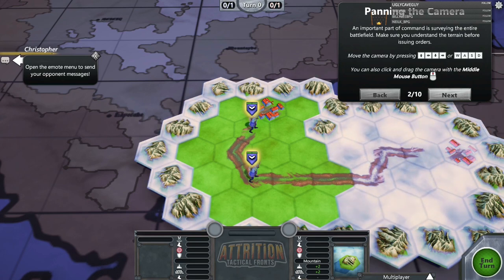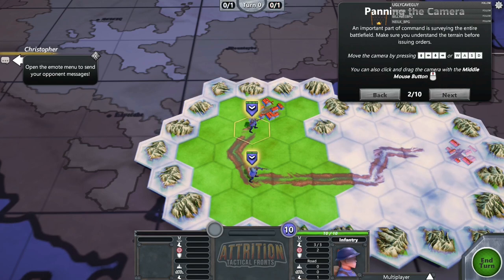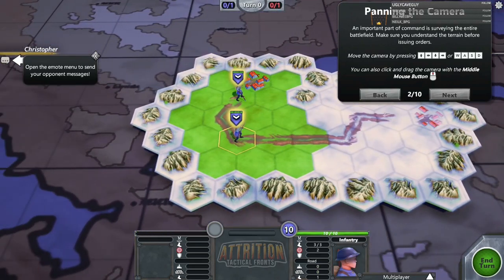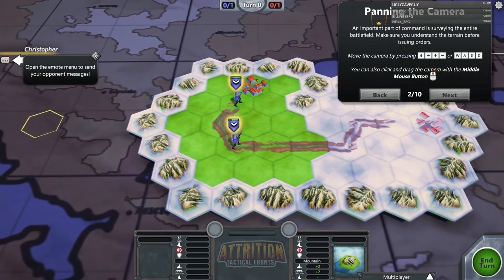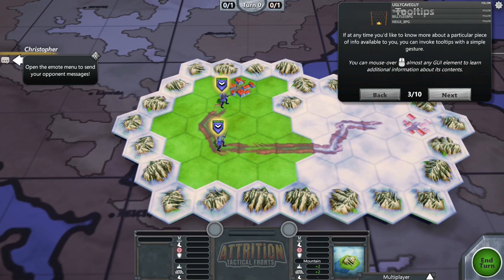Panning the camera — an important part of commanding and surveying the entire battlefield. Make sure you understand the terrain before issuing orders. We can move the camera by pressing the arrow keys or WASD. You can also click and drag the camera with the middle mouse button. The sensitivity is fairly low, but the WASD keys seem to be a little bit more responsive, and the middle mouse button definitely jumps across depending on your mouse's DPI.